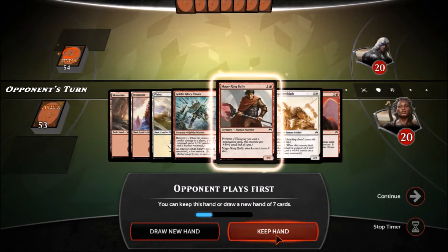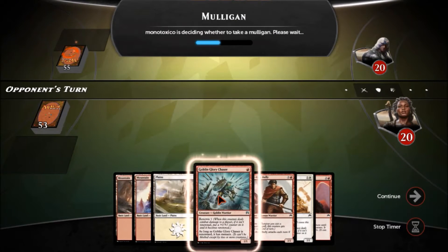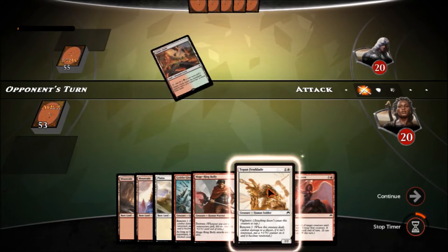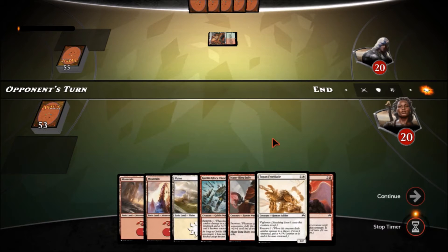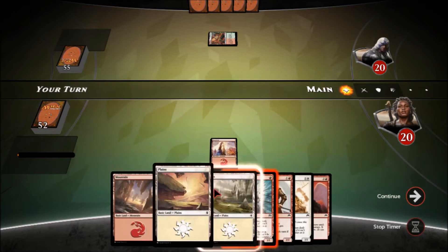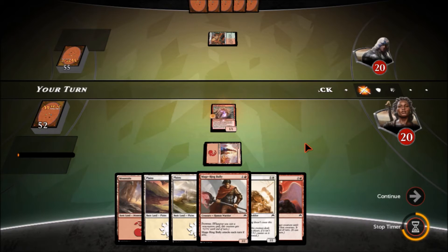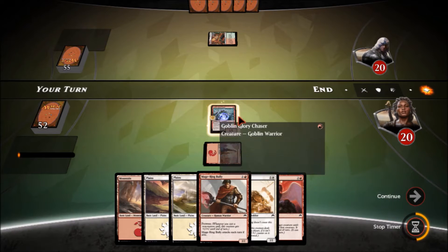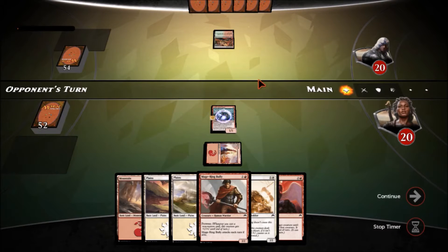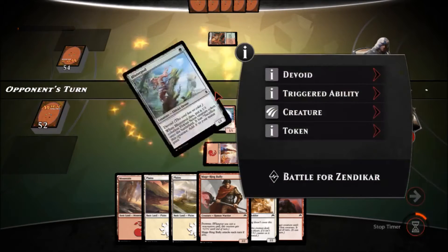This is a pretty good hand, I'll keep it. We've got a first-turn Goblin Glory Chaser, turn two Mage-Ring Bully or Topan Freeblade — I'll probably go with the Freeblade; I like being able to get the renown. Mountain, Goblin Glory Chaser. Our opponent is red and green, typical signature of a ramp deck — he's got a Blister Pod.